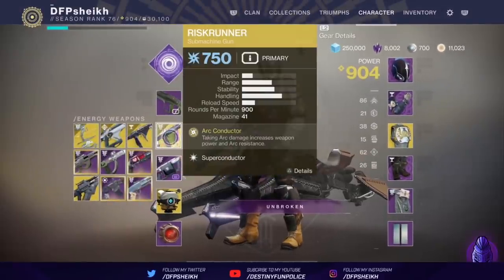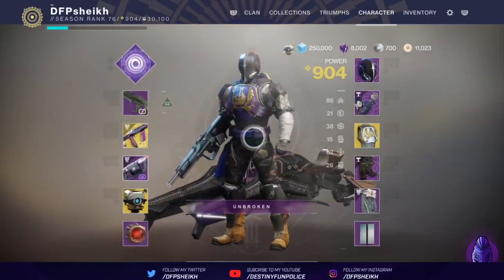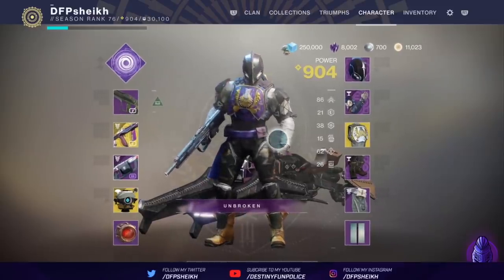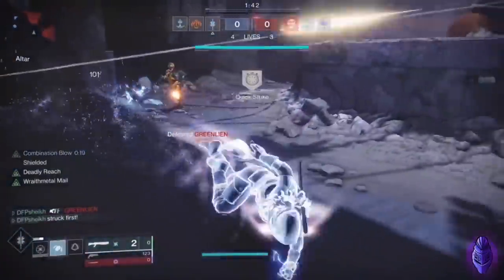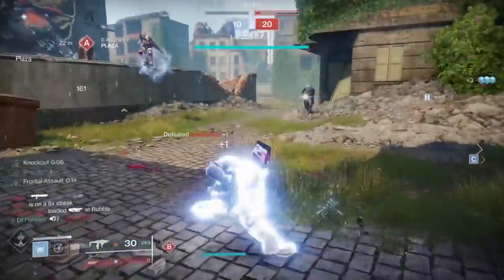So basically, we were messing around with two different exotic SMGs. We were using the Risk Runner and we were also using the Tarrabah. It's a goofy setup — it's nowhere near as good as the Hunter equivalent. Here's a few little short moments of me using it on a Hunter, for an example. Pretty damn good. Nowhere near as crazy as that, but it's still kind of funny popping a wall, getting an Overshield and a little chunk of health. Alpha Lupi's never felt better.